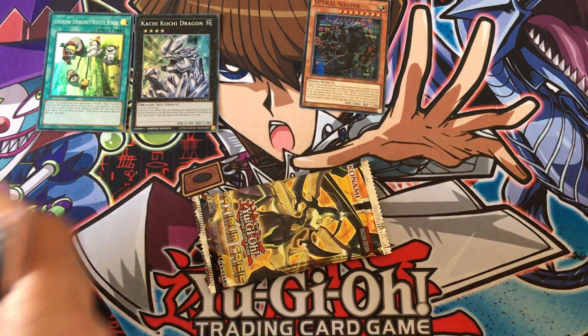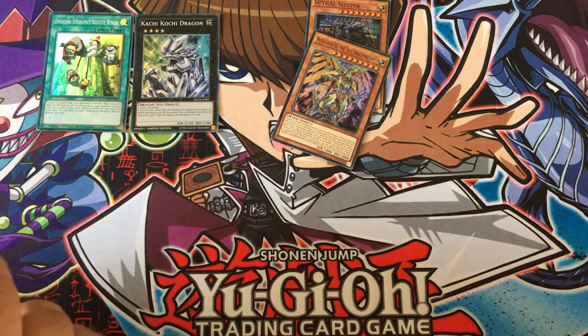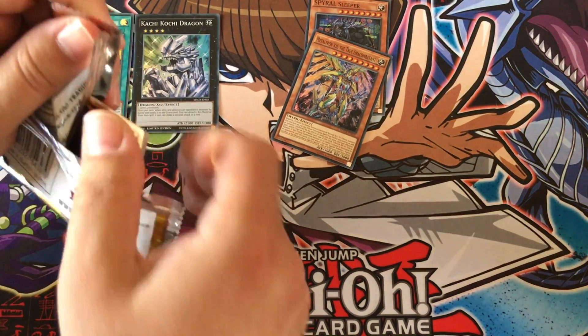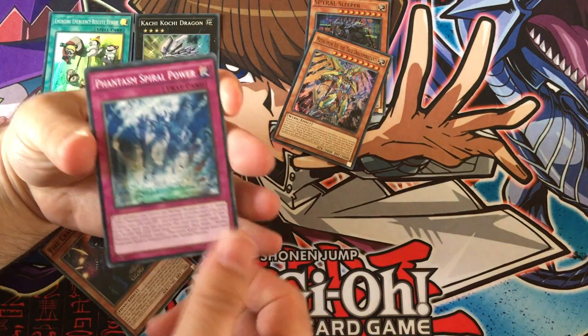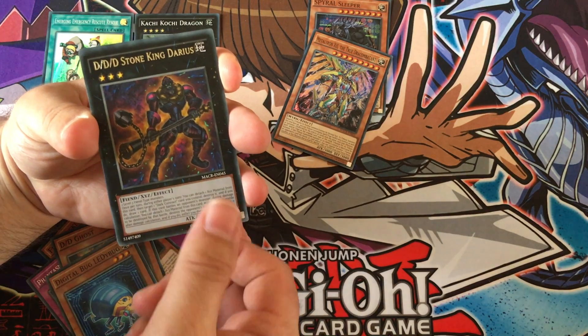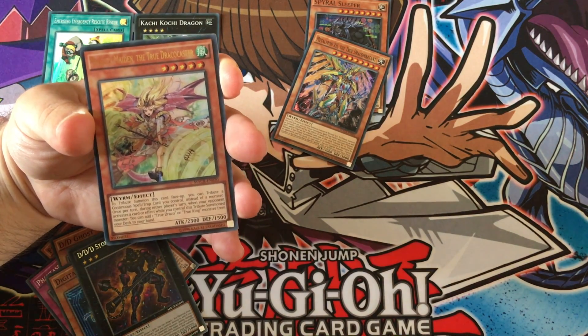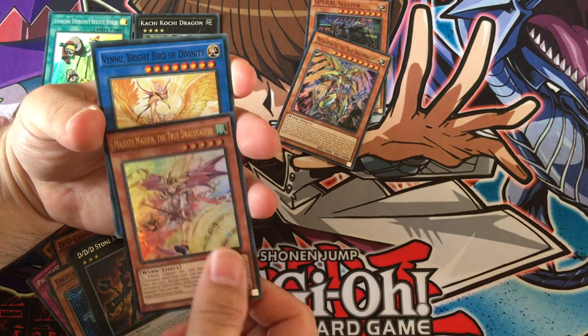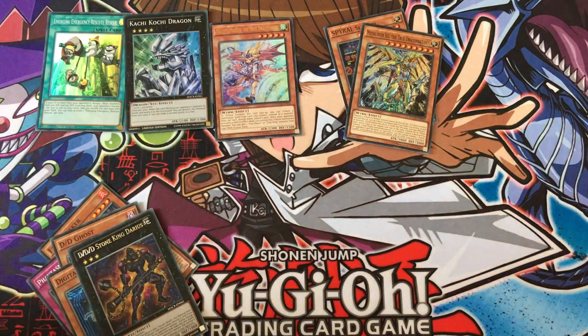The artwork is just so unimaginative — I'm really not a fan. Let's see if we can do this without cheating. DDD Stone King Dairies and Majesty Maiden the True Draco Caster — okay, that's not so bad. She's cool, that's an Ultra Rare isn't it? Yeah, pretty cool. I like the Ultra Rares.